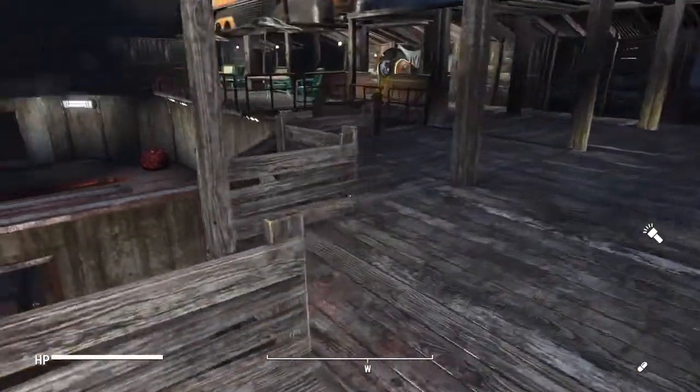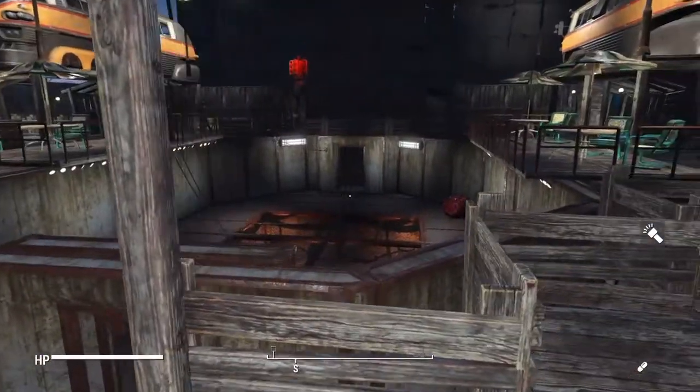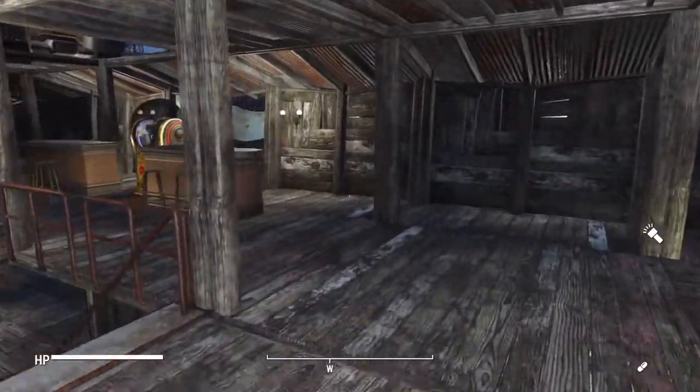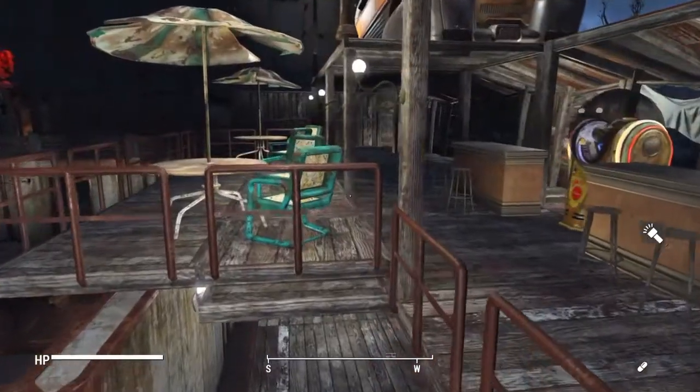Moving around to the other side — this is where the other combatant would stand across from his opponent. I will put on a clip of an actual combat in this arena. There's also a jukebox playing some music and another little lounge area on this side.